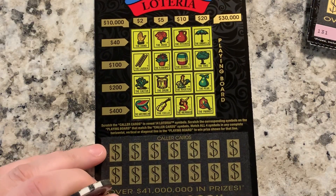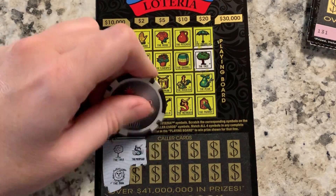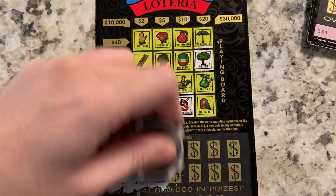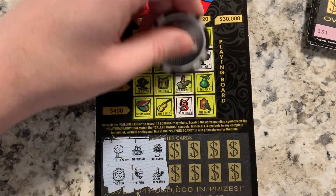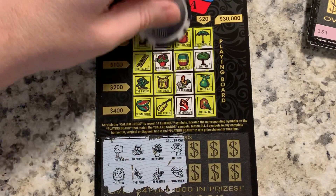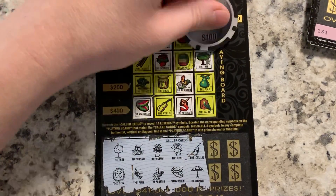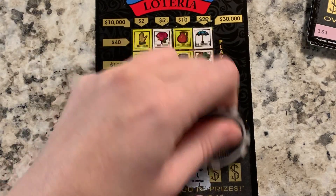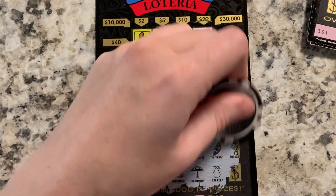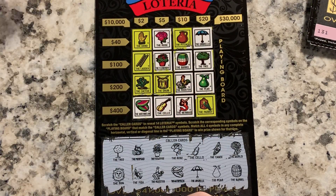Ticket 130: tree and the sun. Mermaid and fish — mermaid, no fish. Flower pot and rooster — rooster, flower pot. Rose and watermelon. Cello and umbrella. Canoe and pear — pear, no canoe. World and barrel — barrel, no world. So no win there — that would have been great.